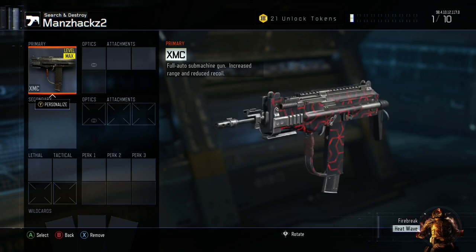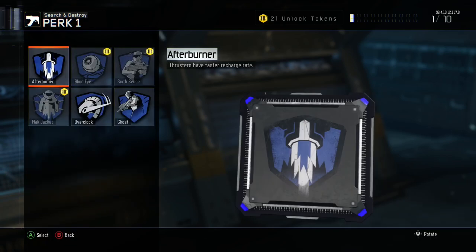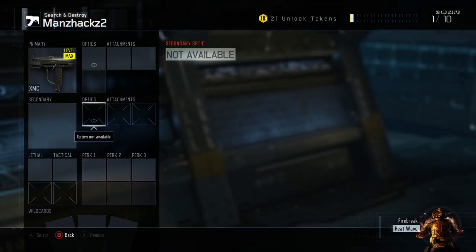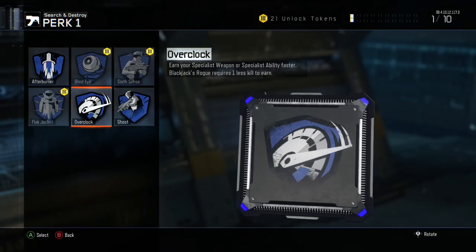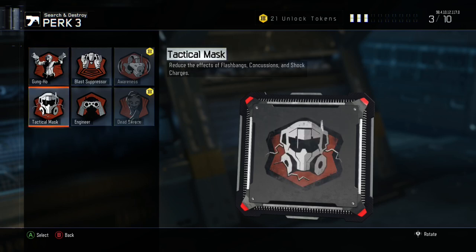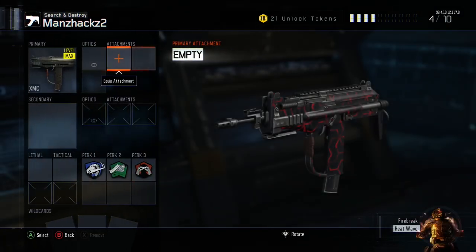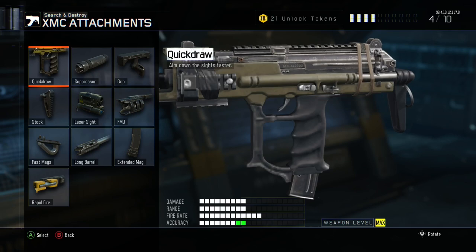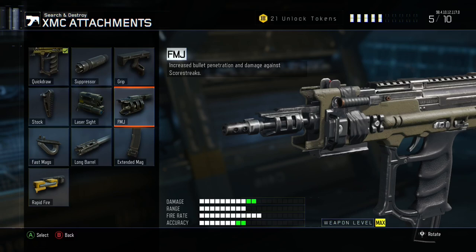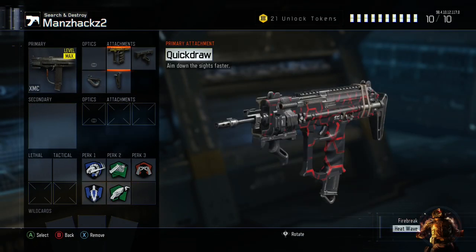All you have to do now is start up a game. I'm going to make a little glitch class real quick. After I make the glitch class we can go around and mess around with this camo just to show you it's legit and real. It's 10:30 and my internet cuts off around 11, so I'm going to fly past this part and I'll see you guys when I'm loading up the game.